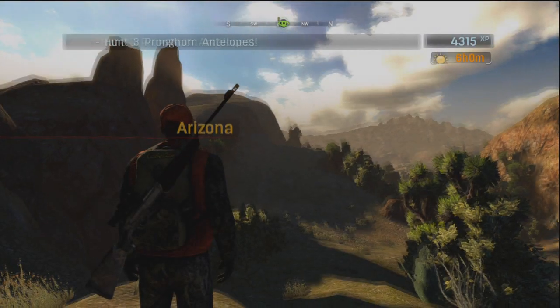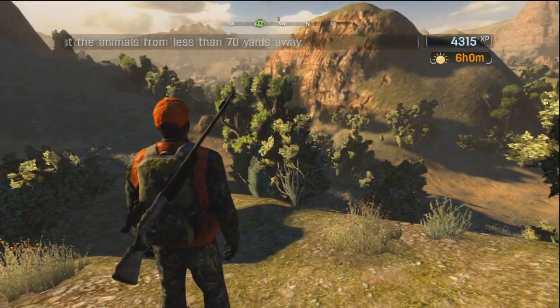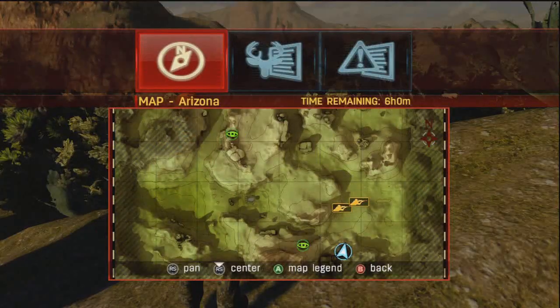Fortune hasn't favored us this time — we've got to actually climb up it, at least a little bit. Claim! That was a decent score as well, we still haven't hit five out of five. Are you putting us into Arizona again? There was another mission in Arizona — whatever you say. Wonder what animal we're going to be hunting now — probably pronghorn antelopes. Okay, hunt the animals for less than 70 yards away — yeah, I'll try to do that. We need to get to the left.